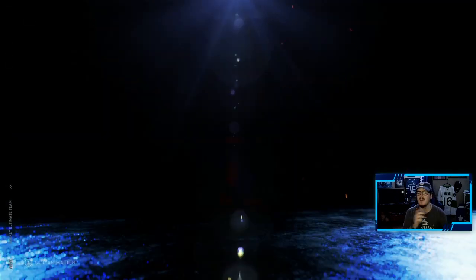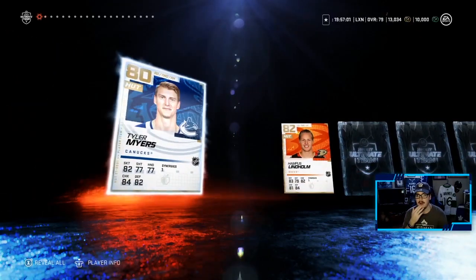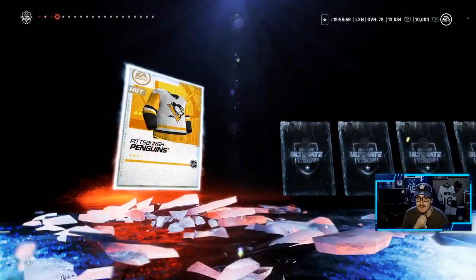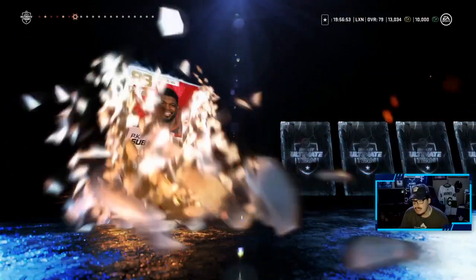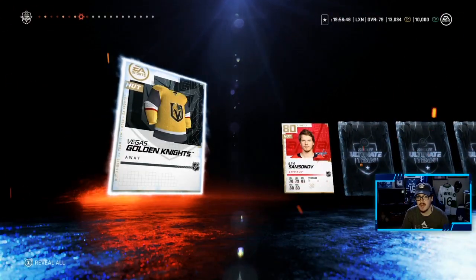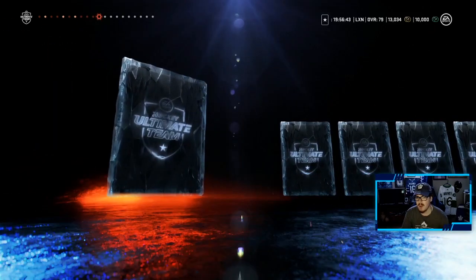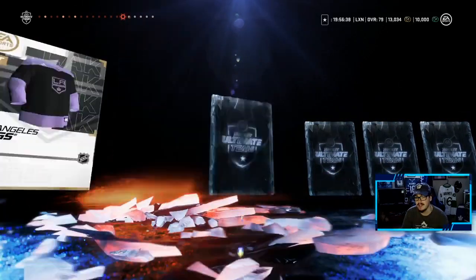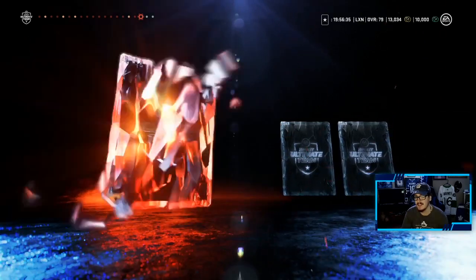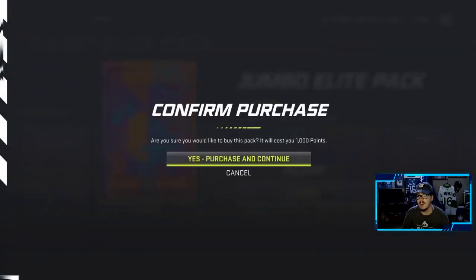Second pack - we got Myers and Lindholm, a nice little Team Denmark jersey, Pittsburgh jersey, Damon Severson, P.K. Subban, a little Devils pack going on. The Vegas Golden Knights third jersey - which I don't know if I'm a fan of, it's apparently an away jersey. Interesting. Samsonov, Komarov, Shiri, LeBlanc, the Florida jersey. Is there going to be no purple in this one as well? I don't think there is. Safe to say packs aren't looking good.